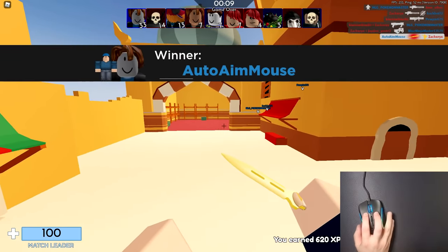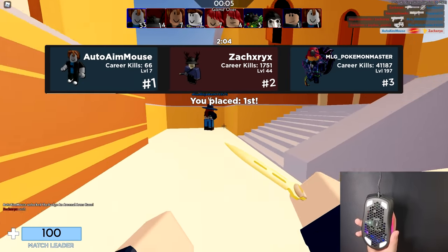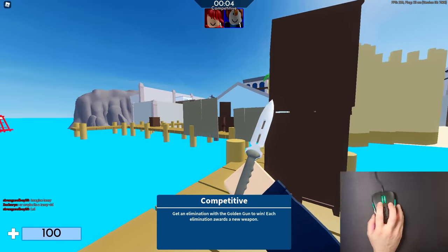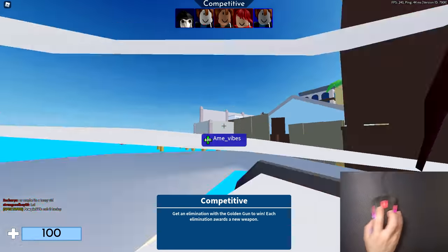I don't usually have to do 360 turns on Arsenal so I play on low sensitivity, but with the gliders — because the gliders are so much smoother and the mouse is so much lighter — I'm able to look around a lot quicker. We've got some CQB now, this is where we can put it to the test. My old mouse wasn't able to glide as much as this one.